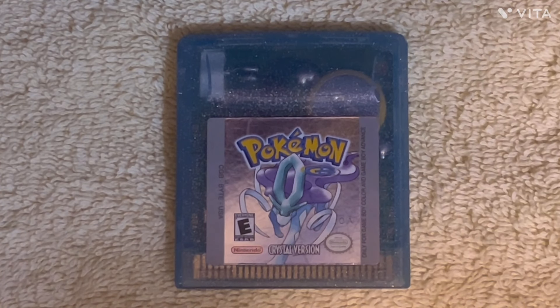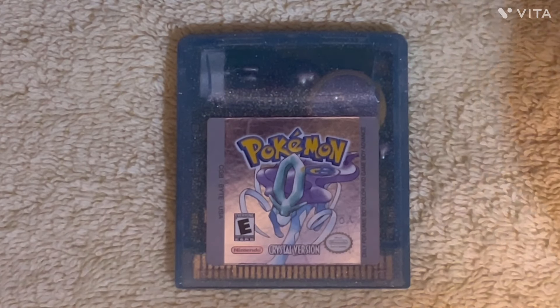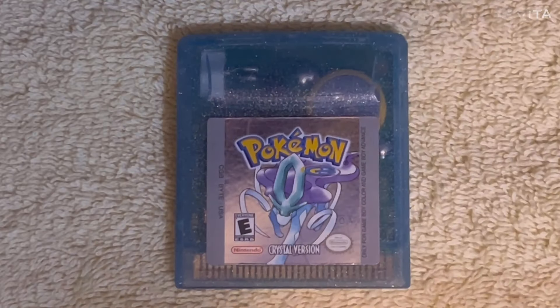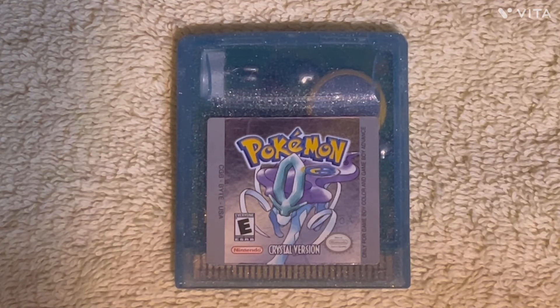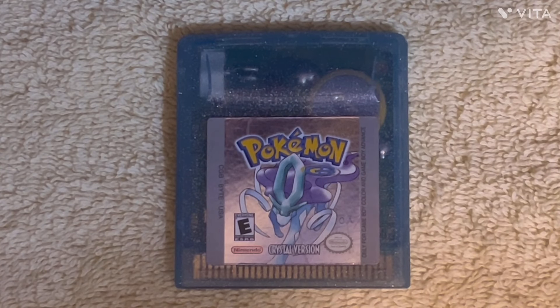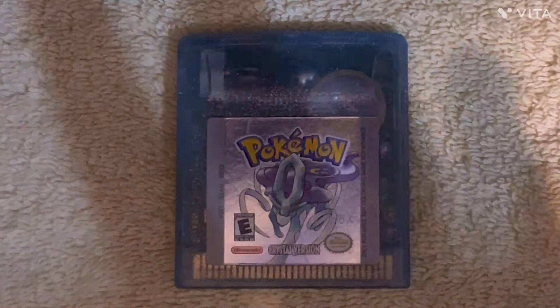But let's say you spent a hundred hours perfecting your Pokédex, you're really proud of your save file, and you even caught a shiny Hoothoot — who knows. If your battery dies, it's gone — snap of a finger — and there's literally no way to bring it back.